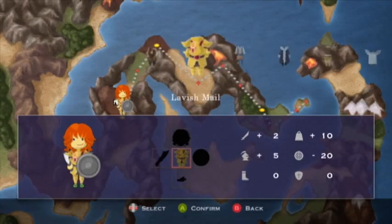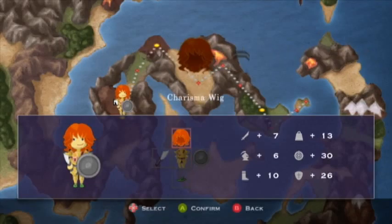So that's defense plus five. I still prefer the Lavish Mail, and the charisma wig is freaking awesome. So let's just stick with that and jump right on in.